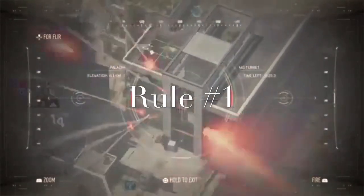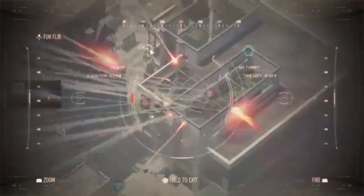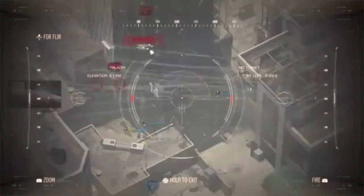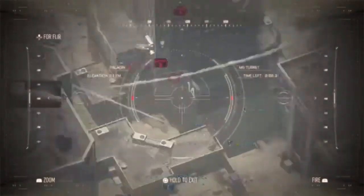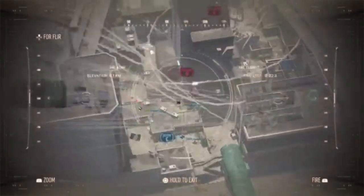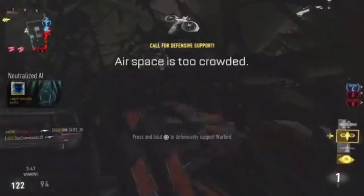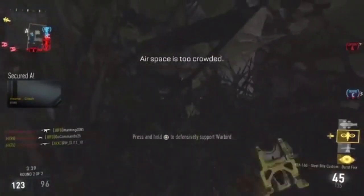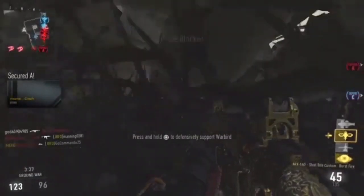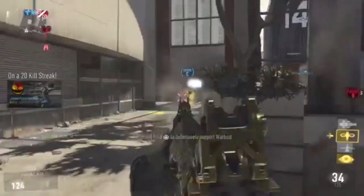Rule number one: don't get caught flipping. Use your mini map. If your enemies don't appear on the mini map, your teammates will. You can see where your teammates are dying, you can see if they're flipping the spawn. You can't count on them to watch your back — you need to know where they're at at all times. That way you know where your enemies are.